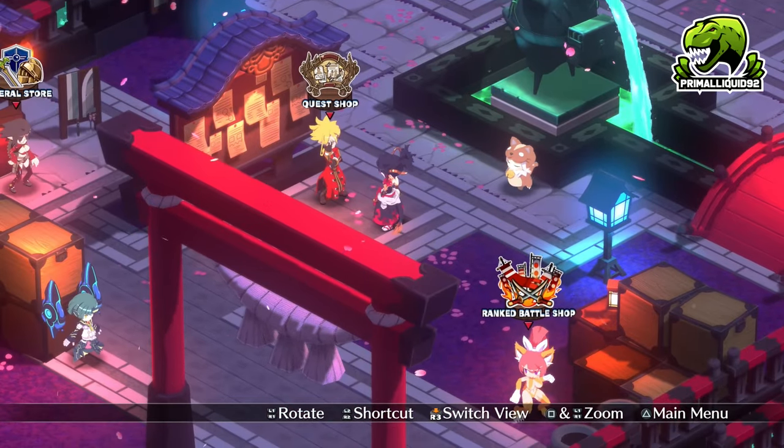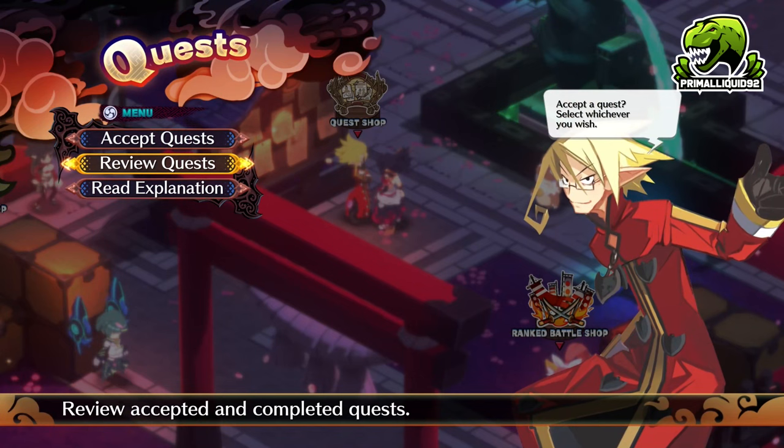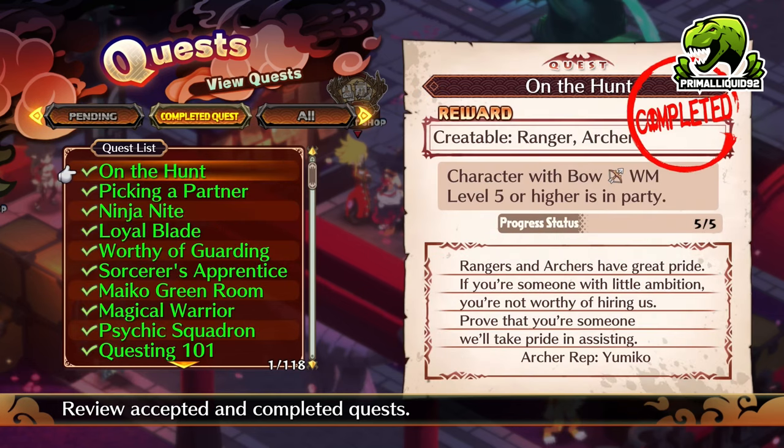They are all unlocked via the quest shop. I'm going to stress that because every single Disgaea game, I keep getting people ask me how you unlock certain classes — they're all from the quest shop. So let's take a look at some of them, because some are unlocked by leveling certain weapons, some by having specific classes, and some by doing miscellaneous things. Pay attention and you'll find out about the one that you want.